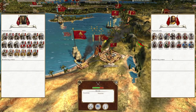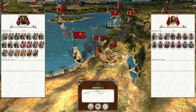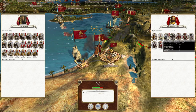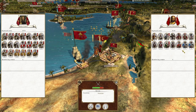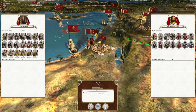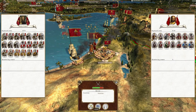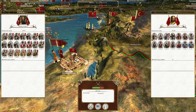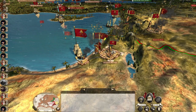We demanded the surrender of Jerusalem, but sometimes they have an army within a city - the garrison surrendered, but the army didn't; it popped out. So now we have to attack them. Sometimes it's a bit funny, but yes, we're going to go and destroy the leftovers of this army.